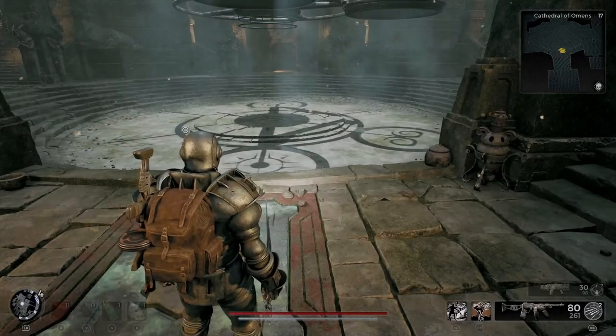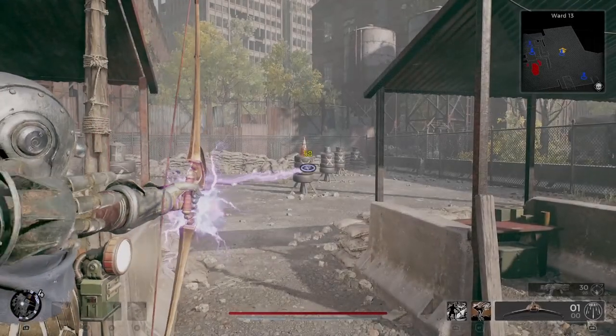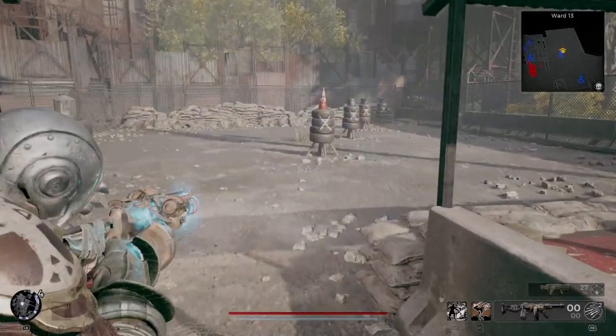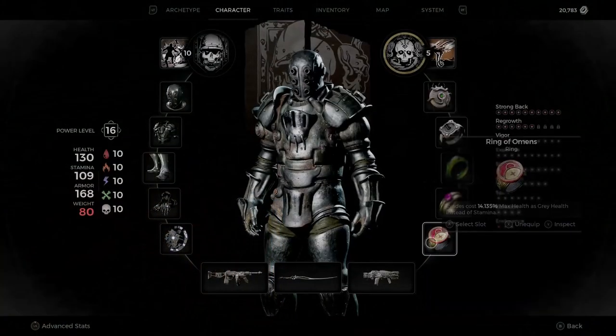Hey guys, my name is Weds. You're here to learn how to solve the Cathedrals of Omens puzzles. First, I am showing you a clip at the firing range — what the bow is and also what the marks that you're going to receive can do. Third is the ring, which I think is probably the best item that you get.